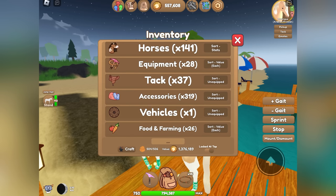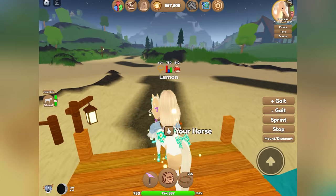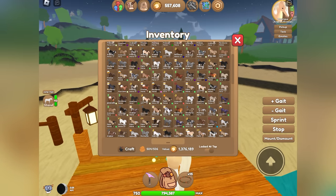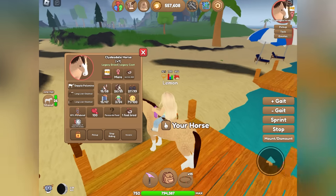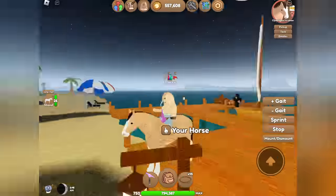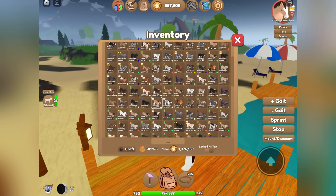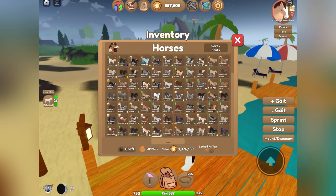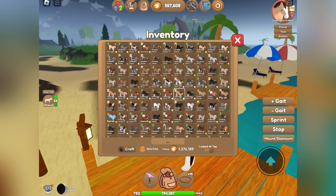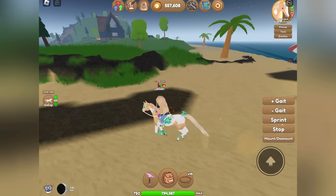Oh my gosh, this looks so cute — I love this, it's super duper adorable. All of your current Clydesdales do in fact look exactly the same. Here is one Clydesdale — he still looks the same, but he is now labeled Legacy Breed and Legacy Coat, so you cannot obtain this coat or breed anymore. It is now Legacy, as are the other Clydesdales. You cannot get the Clydesdales anymore in game — their coats are Legacy and there is a brand new one in their place. So we're going to go ahead and check out the new Clydesdales.